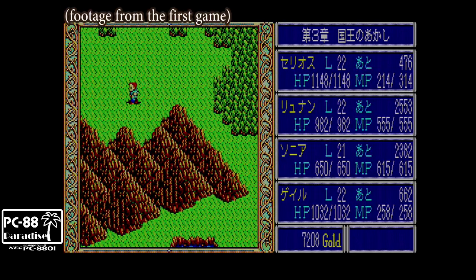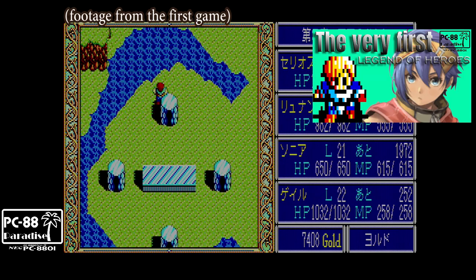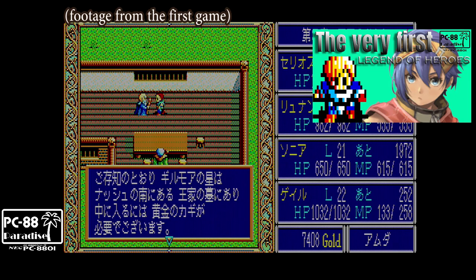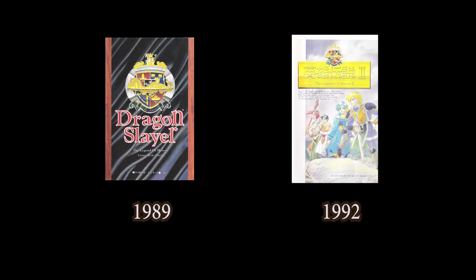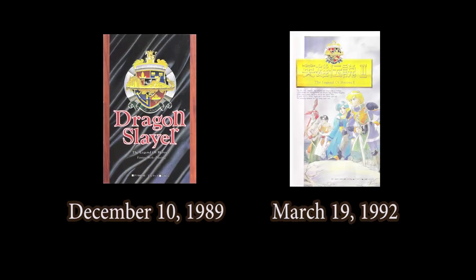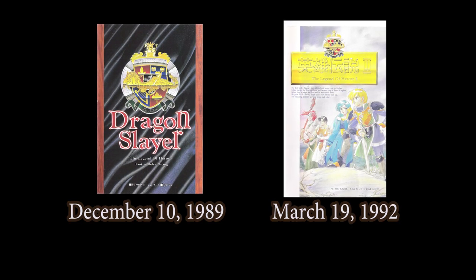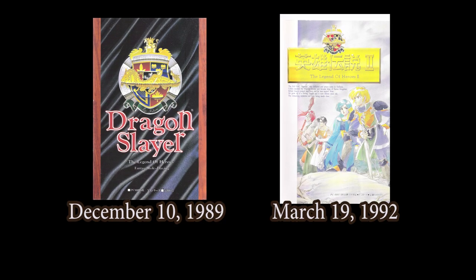Welcome back to PC-88 Paradise. This video is going to be a follow-up to my previous one on the first Legend of Heroes, so you may want to watch that one first if you haven't already. The first thing that should be emphasized about Dragon Slayer The Legend of Heroes 2 is how much time had passed since the release of the first game. A gap of just over two years may not seem like too much — a game released in 2018 vs. 2021 may not seem too different. But in the world of classic gaming, the difference between 1989 and 1992 is eons and eons of progress in game design and technology.